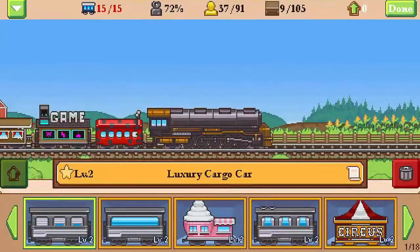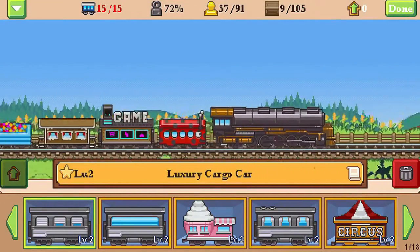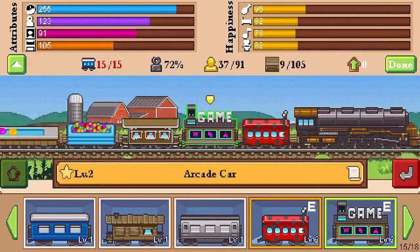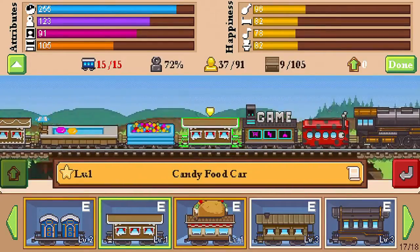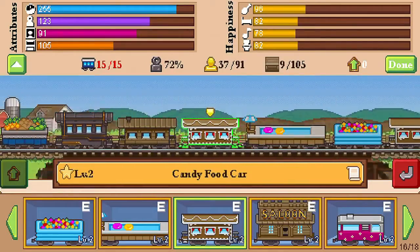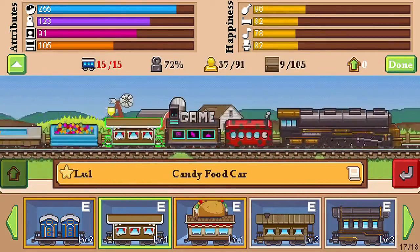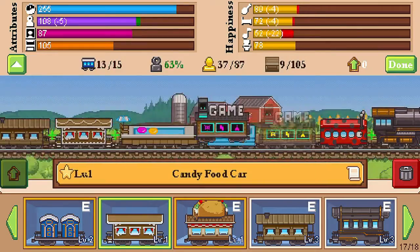Train configurations - I got this question before. I've never done this, so I'm going to show you what I have on mine, which is the Ladybug, level 2. Arcade, which is level 2. Candy food, which is level 1. Level 2 ball pit. Level 2 swimming pool. Level 2 candy car. I have two candy food cars - one's level 1 and one's level 2.